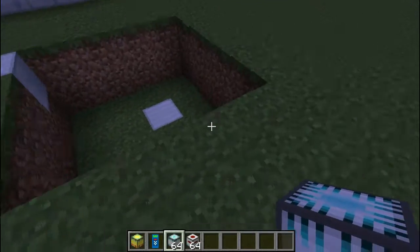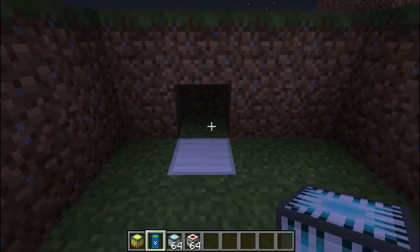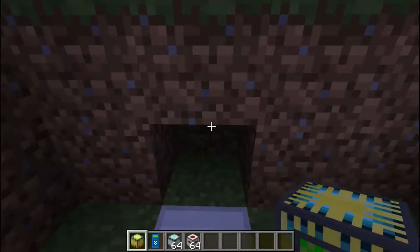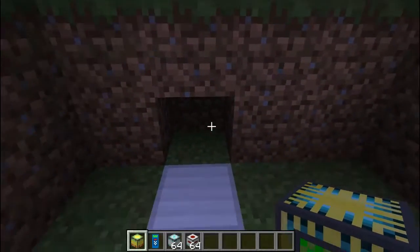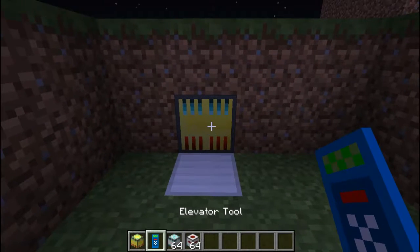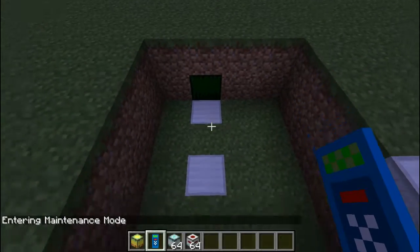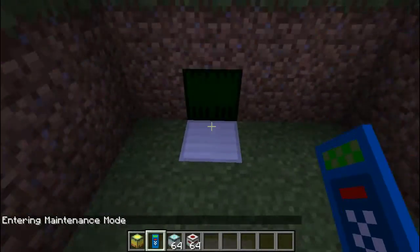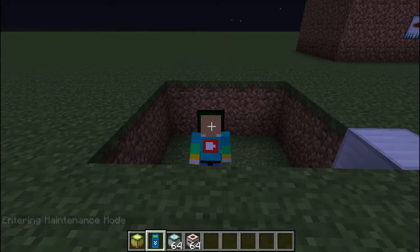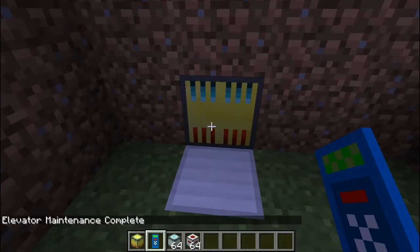I've set up a place right here to show how we're going to do it. You're gonna need to place your computer — make sure it's like one block down, just like that. Place it like that and then right click it with your elevator tool.